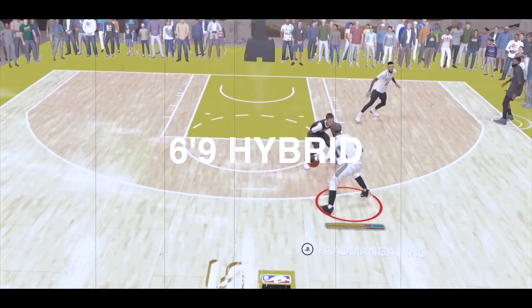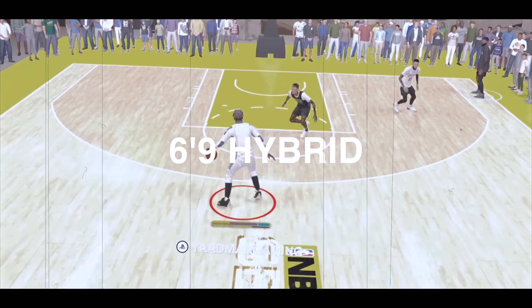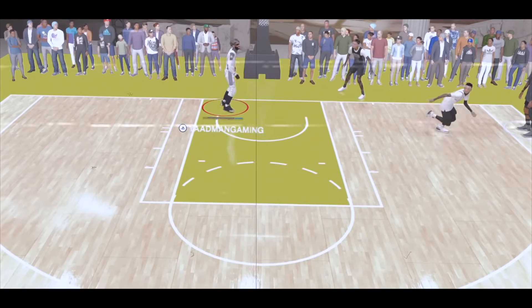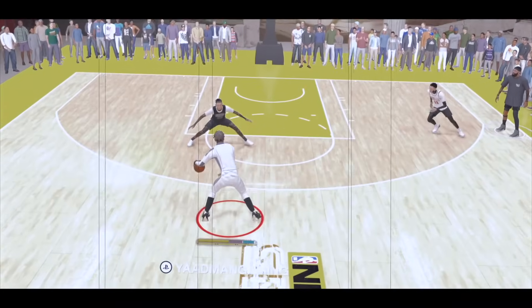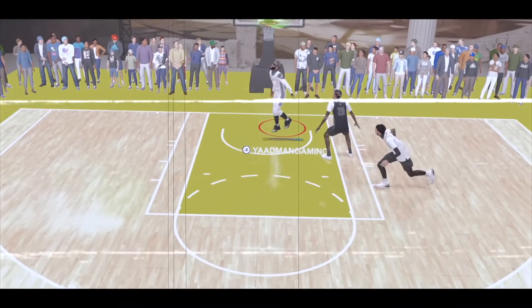What's going on JVL family, we're back with a new video. What you're seeing is my 6'9 2-way 3-point threat build. As somebody that owns literally four different 6'8 builds and three different 6'7 builds that can all dribble and score, the 6'9 is the most unique of them all for various reasons.